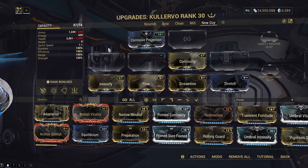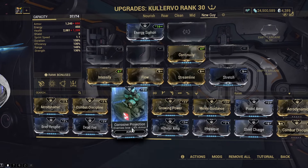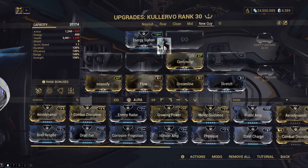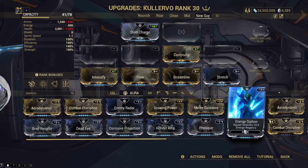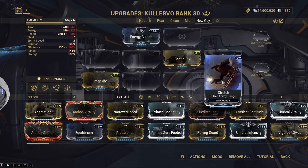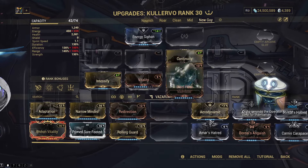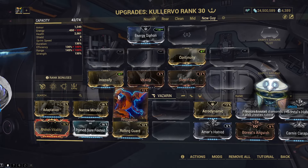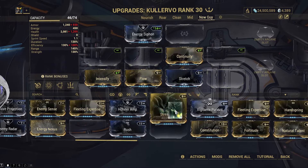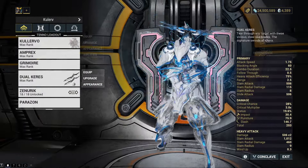And now finally for the new player. Kullervo comes with two Madurai polarities — the V polarity — so Continuity and Intensify are givens. He also comes with a Naramon polarity in the aura, so Corrosive Projection for more damage via enemies having less armor, or Energy Siphon if you find yourself running out of energy — paired with Zenurik Wellspring, that will sort it out completely. I'd recommend Steel Charge if you don't mind spending an Aura Forma, but it's not the biggest thing. Very basic, but you can remove Flow, Stretch, and Streamline and replace them with Vitality and Steel Fiber if you're finding survival difficult.